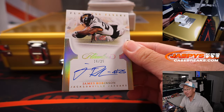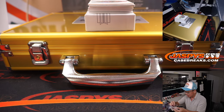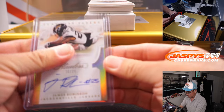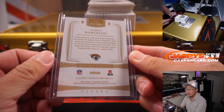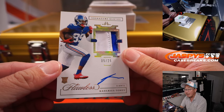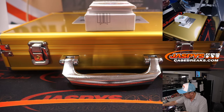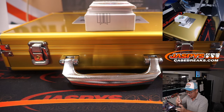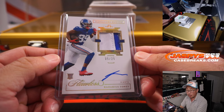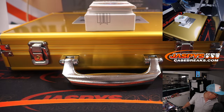16 out of 25, Flawless Flyers, James Robinson, Jaguars — that's for Sean Maddox, Sean M. Next up, 5 out of 25, Kadarius Toney, two color patch and autograph. He's a pretty highly touted pass catcher coming out of college — you might see him really emerge this season. New York football Giants, that's a number block team, goes to five, and that will be for Sean H.